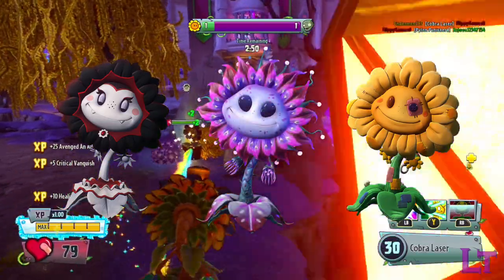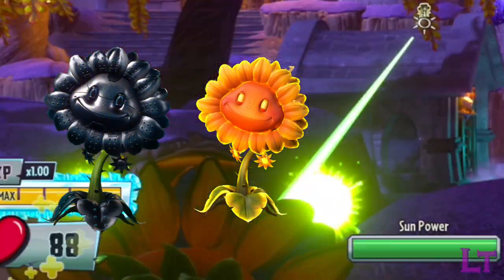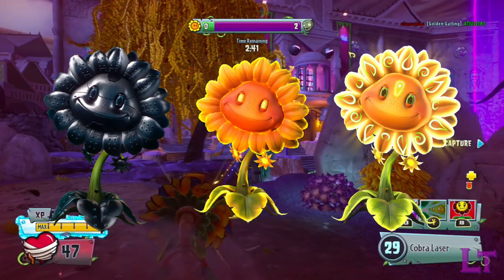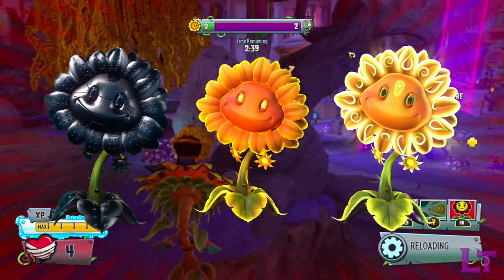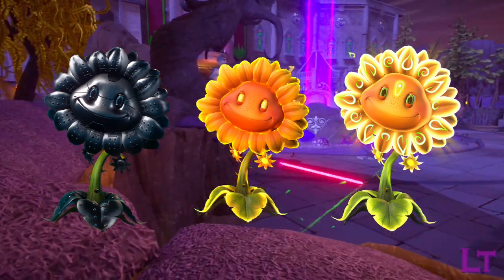If the user is playing with variants that already have a level of self-sustain, such as Vampire Flower or Stuffy, or a variant that has situational damage like Alien Flower, the Dark Flower will synergize greatly with them. But if you're playing variants like Fire Flower, Metal Petal, or Mystic Flower, then the Heel Flower will be much better, since these variants already have access to good damage but don't have any form of self-sustain, and would greatly benefit from the self-healing.